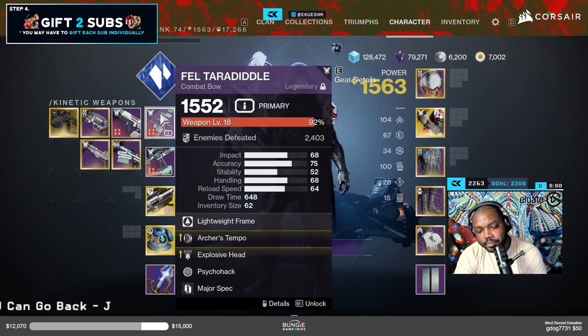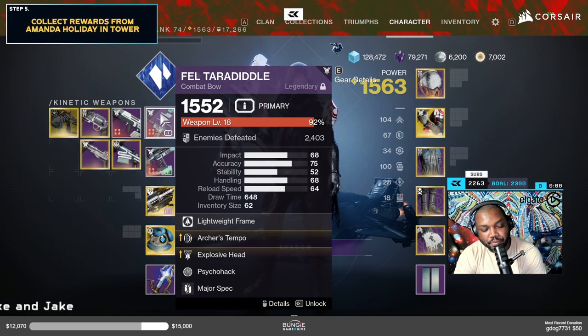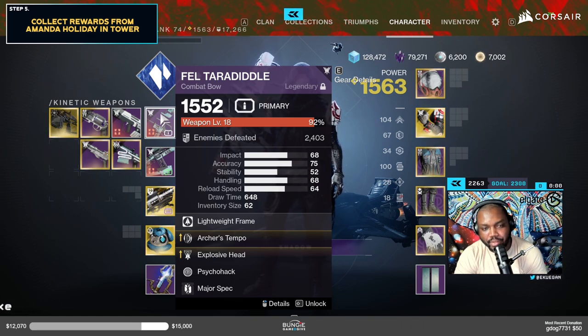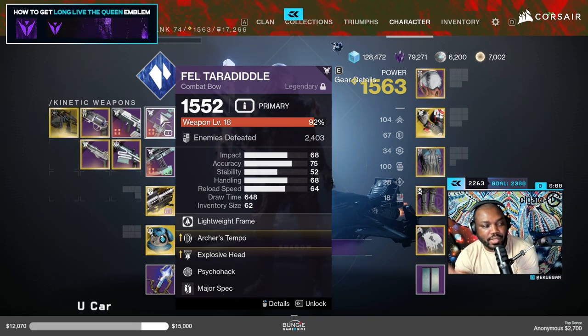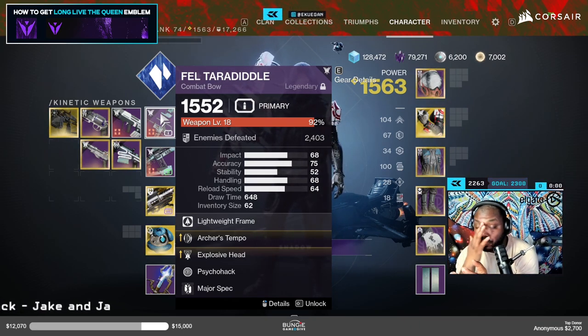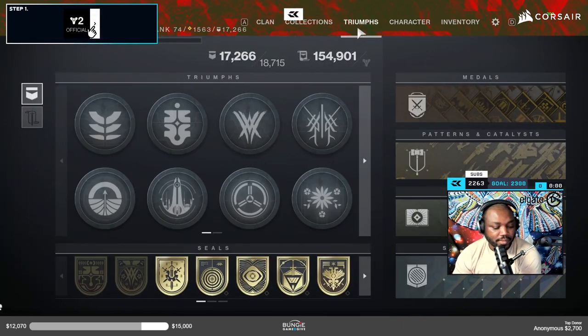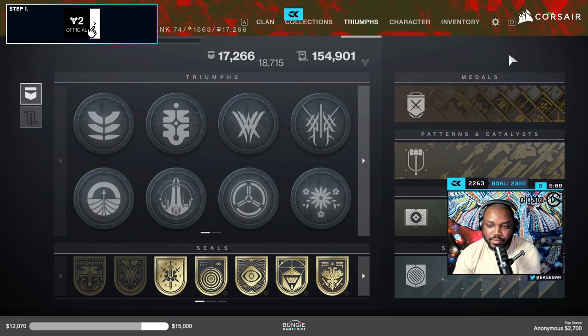I grinded out the Wellspring today and got three of the bows that were needed. If you don't know what I'm talking about, basically you need to extract deep sight resonance from three of the weapons in order to actually unlock the crafting recipe for it.